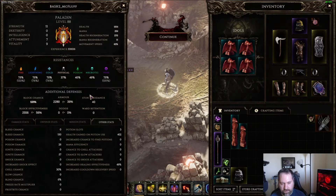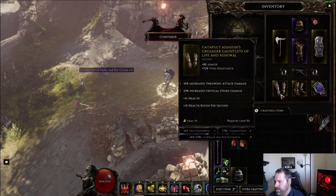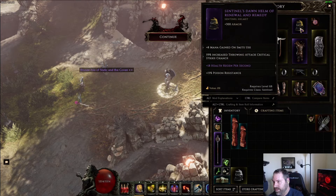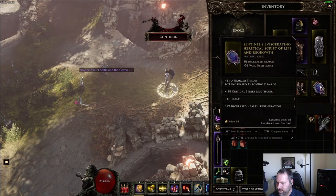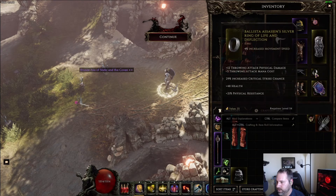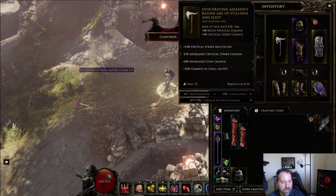After you've got resistances and crit avoidance handled, you're just looking for health and health regen. Health regen per second is amazing because you're going to have a lot of health regen multiplier. Exalted health regen per second is awesome if you can get it. Increased health regen, increased health, and base health are all great. That covers gearing — it's really just health and health regen after you've sorted your resistances and crit avoidance.